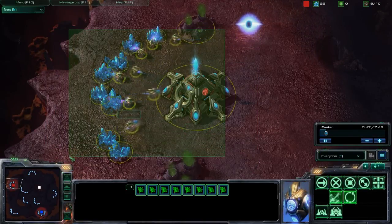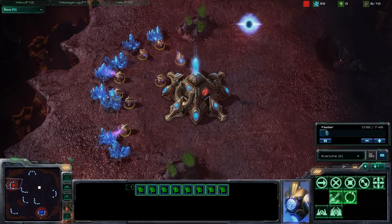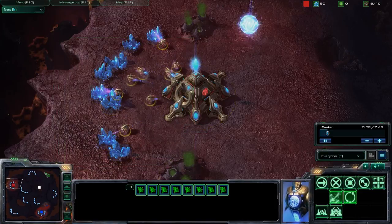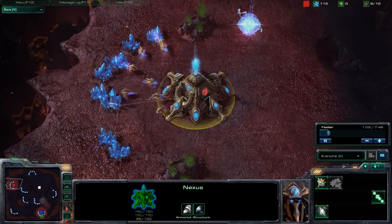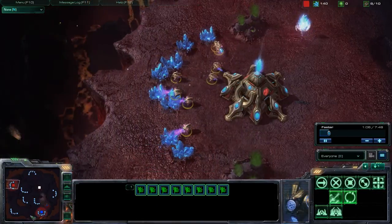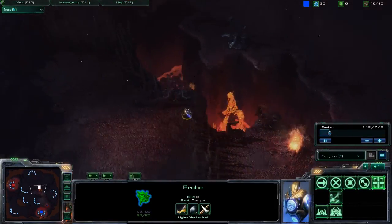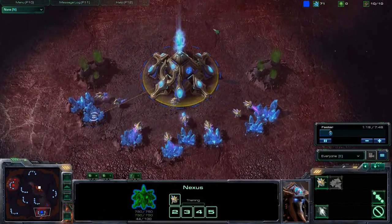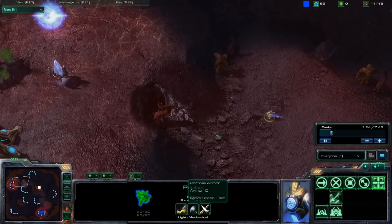So this is placement match number four. At the moment, I am three and zero. Pretty easy. I'm pretty confident about playing placement league matches, because most of the time you're going to face against low-level players anyway — like previous copper, bronze, silver league players. I'm not saying I'm like a super plat or anything, but I'm definitely at least gold. I think.